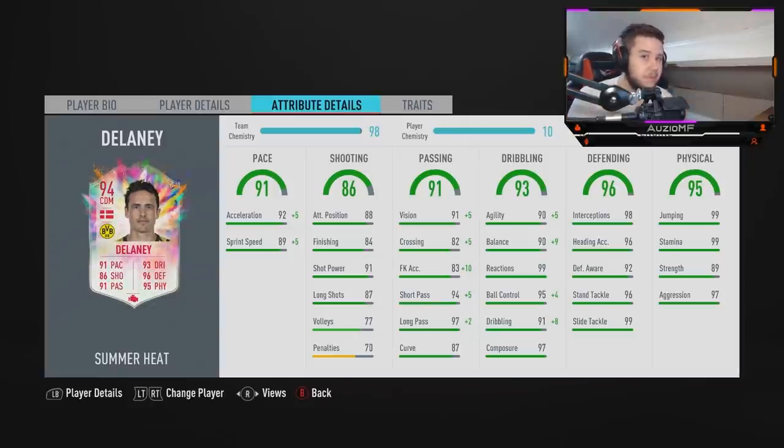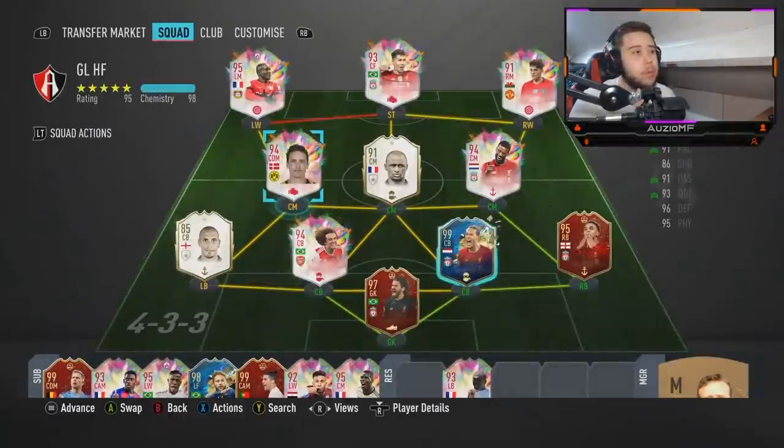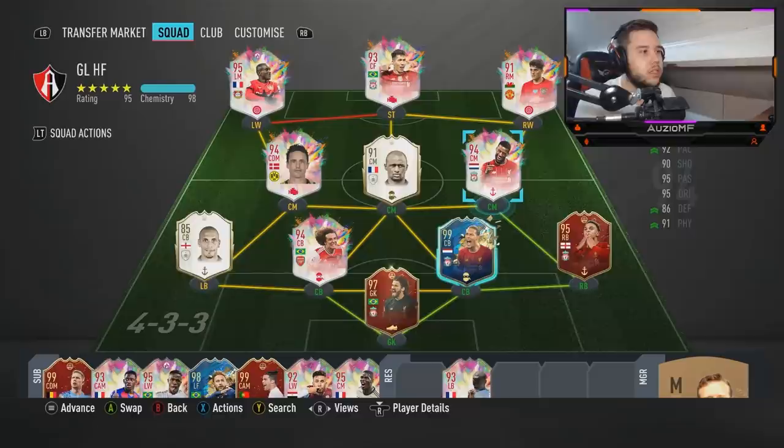Physical wise — 97 aggression, 89 strength, 99 stamina, and 99 jumping. When it comes down to physicals, he's got it. I'm going to hope this guy gets into a lot of contact-to-contact situations in-game, because the majority of the time he will be bodying off the player. Today I have linked him up with Rio, Vieira, and Diaby. I've also got the likes of Firmino, James, and Wijnaldum in this team. I will be using Delaney in a 4-2-3-1, playing him in that CDM role, but I will also try him in a centre mid role in a 4-4-2. Let's get into the games.